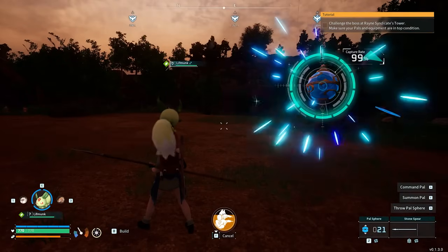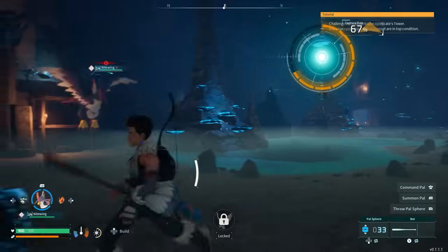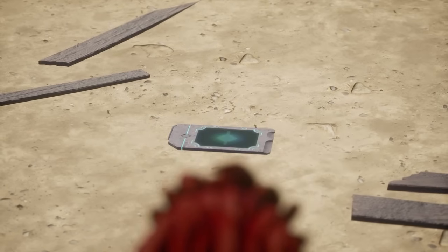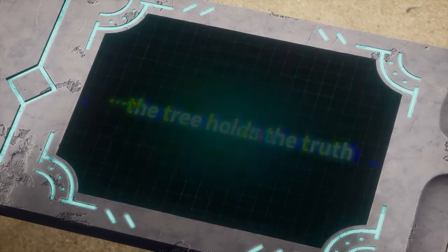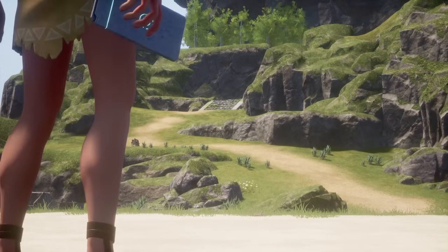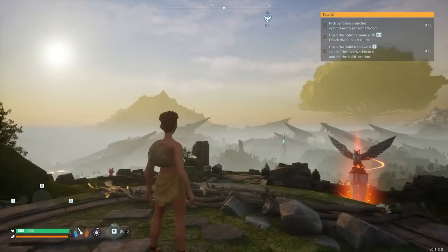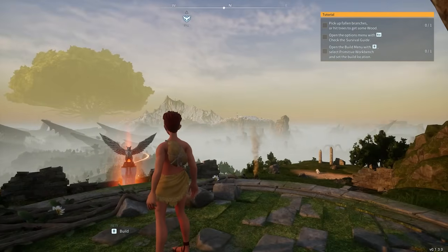In Palworld's current build, beyond leveling up, filling up your Pal deck, and tackling dungeons, there's also a main story path that involves seeking out and defeating five of the toughest Pal trainers in the land. You may not have caught it during the earliest moments of your playthrough, but at the very beginning of the game when you walk out of the ruins and find the Plateau of Beginnings waypoint, you can actually see all five of the spires you'll need to travel to in order to defeat these bosses.